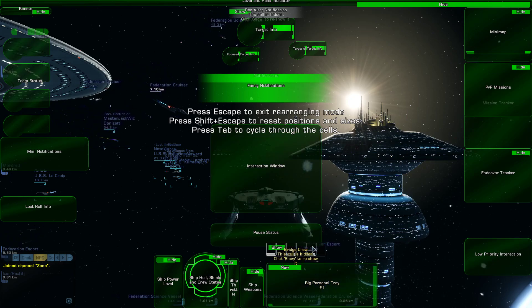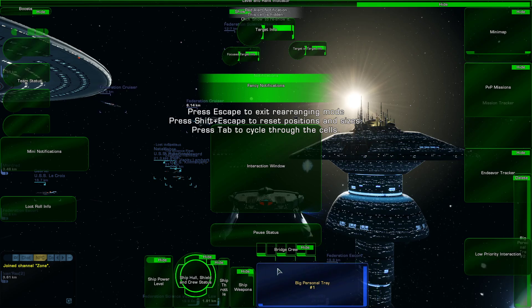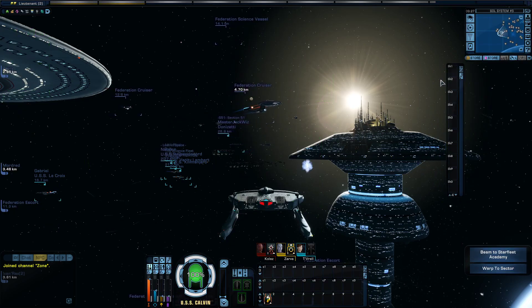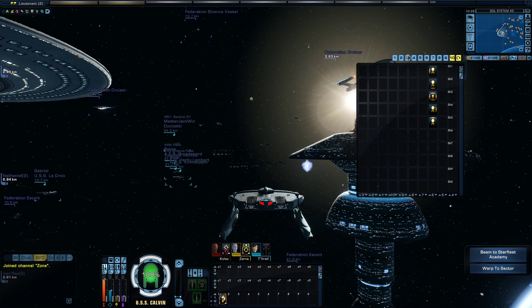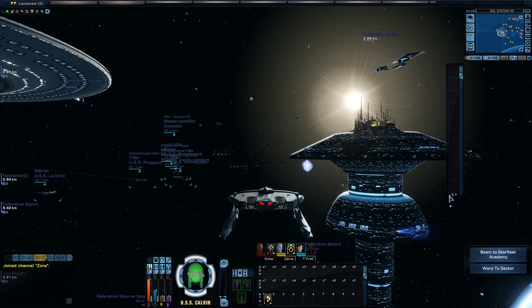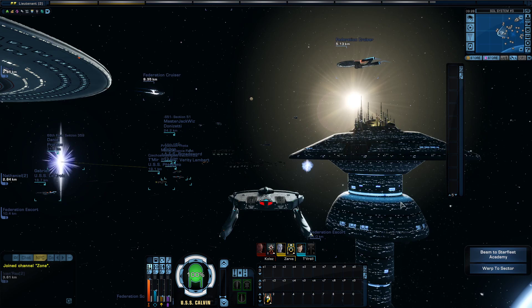If you want to hide your bridge officers you can do that too. Something most people may not know is that you can have another tray. There's a new button here on the big personal tray number one, and now you have another one that you can move wherever you want — I usually put mine right about here. On big tray number two you can have as many rows as you want. I like my row number four set to bridge officer abilities, so I usually move up to five and put whatever clickable abilities I don't need to use immediately there, while keeping my main powers on the primary tray.